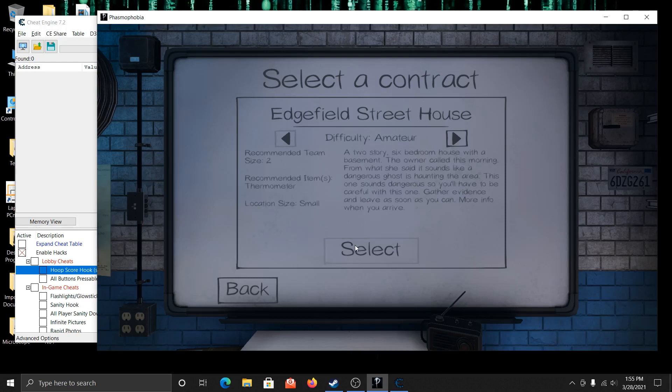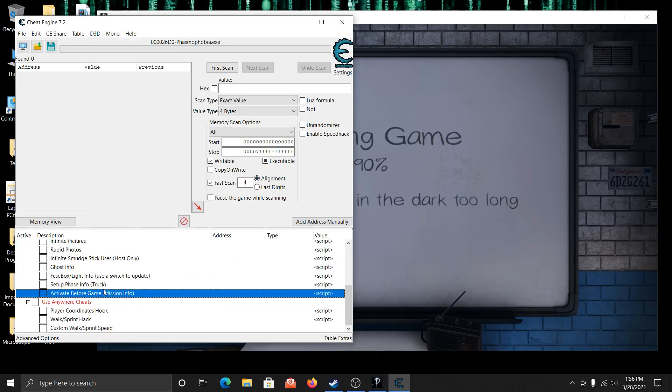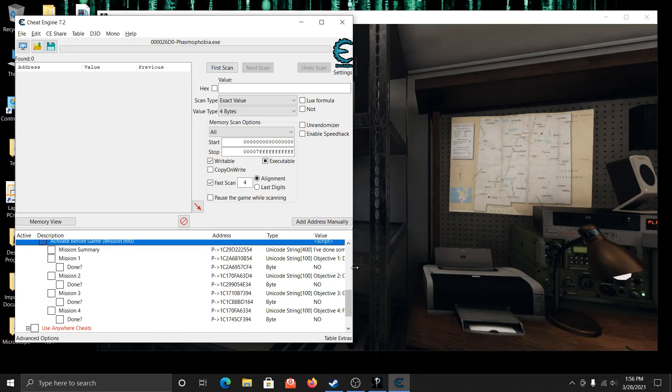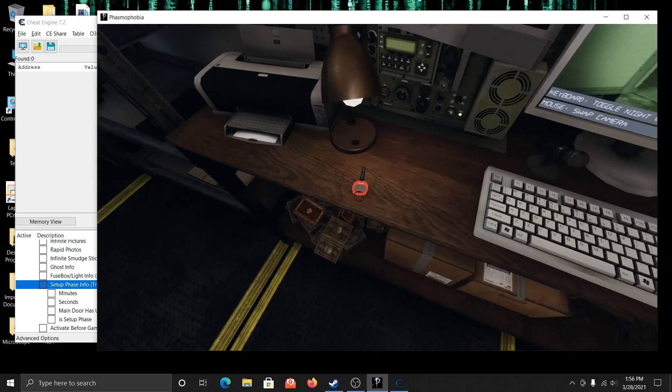Let's select one of these maps so we can show off the cheats that mess around with the setup timer and stuff. Move, ready up, start. All missions are showing there — pretty good. The 'change this mission' option doesn't change anything unfortunately. But you can see our setup timer is going — 4 minutes 59, pretty much 5 minutes. It tells you at the main door whether it's been unlocked yet. We can set the setup phase timer. See, 5 minutes on the clock — how cool is that? Now it goes up.